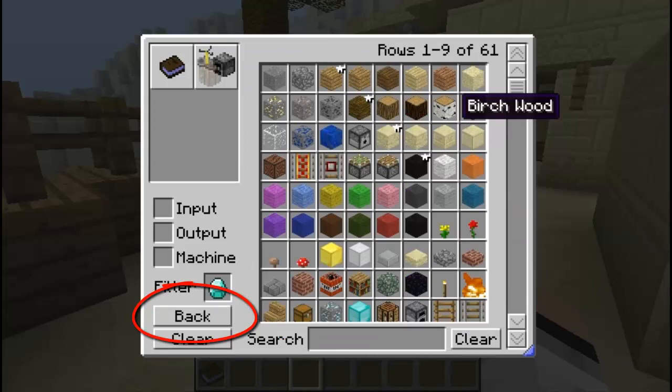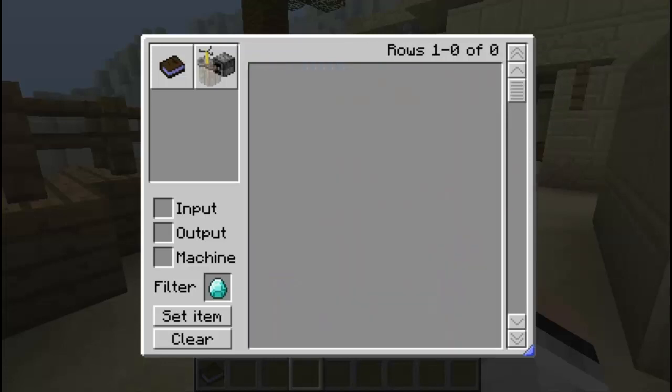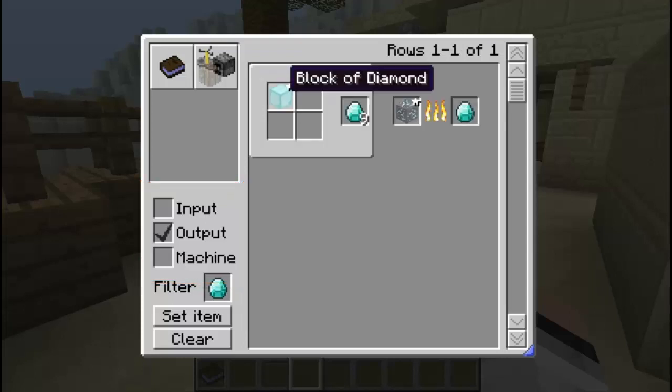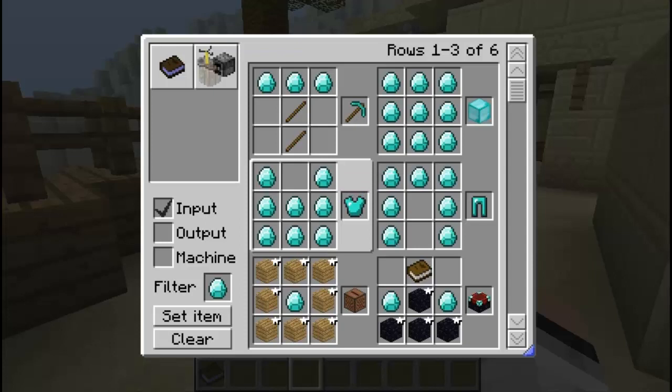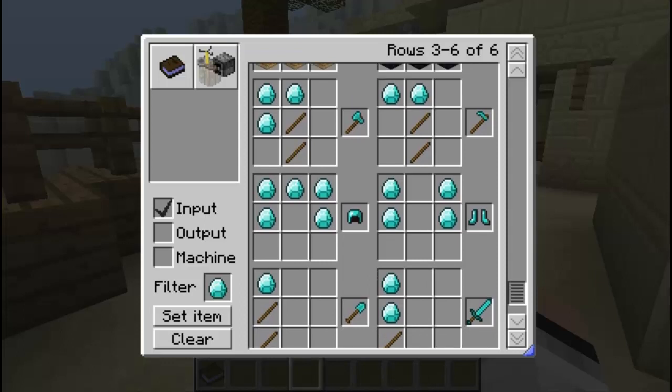In the 'Set Item' tab, you can filter out everything you need to know about one specific item, such as a diamond — what you can make with it, what you can use it for. Let's scroll down to diamond and click on it. The input, output, and machine checkboxes are used here. Go to output — what can you use to obtain diamonds? A diamond block gives you nine diamonds, a diamond ore gives you one diamond.